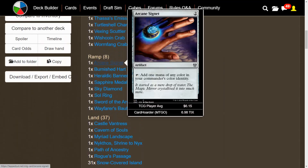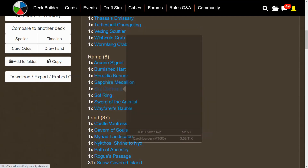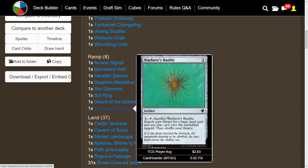We play a decent amount of ramp: Arcane Signet, Burnished Hart to get more lands, and Heraldic Banner — important once you have the card that can switch power and toughness, since you don't want Charek's to just die with zero toughness, and it gives all crabs +1 power and taps for blue. Sapphire Medallion makes our blue stuff cheaper, Sky Diamond taps for blue, Sol Ring, and Sword of the Animist — fantastic for getting more islands when we attack with Charek's. Also Wayfarer's Bauble for more land ramp.